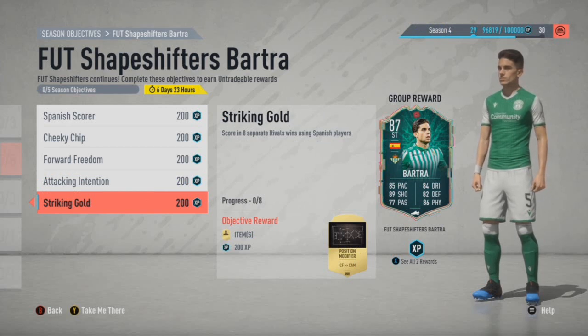Chip shot will take a little bit of time, but I thought I'd at least break this down to explain it. Make sure as I said that it says 'game clip recorded' for your chips, otherwise they haven't counted — otherwise you'll be spending all night trying to do chips and scratching your head. So do professional for Spanish scorer, forward freedom and attacking intention, and do rivals for the other two. Hopefully you find this useful folks — let me know in the comments below how you're managing with it. Sub to the channel if you're new, follow me on Twitter at GZLegend, and I'll catch you all later.